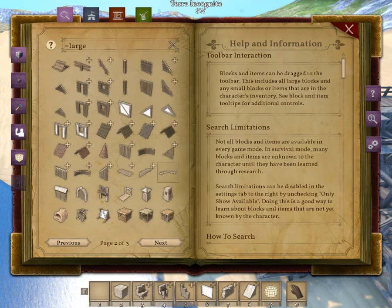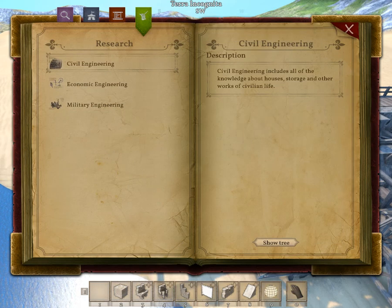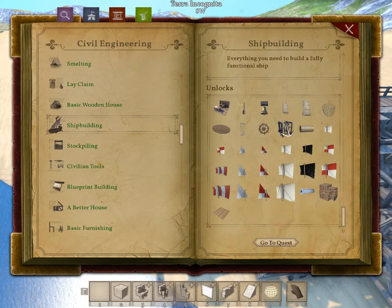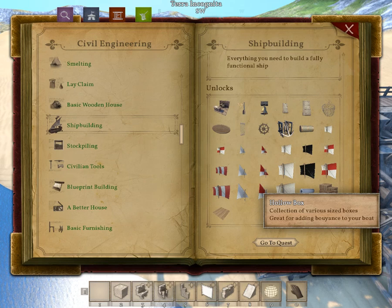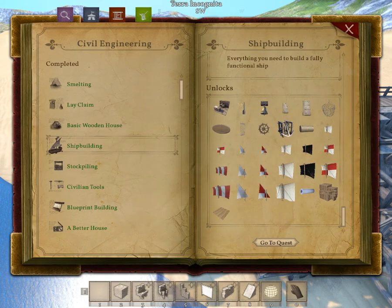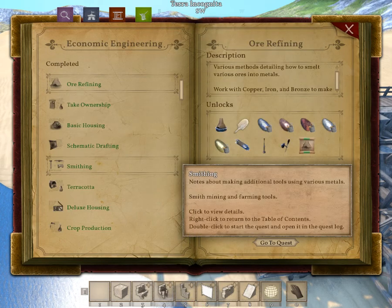There was a mod for a spyglass, but apparently it's not here. Oh — Shipbuilding — okay so there's that mod. Wall mount for fish or anything you want, hollow box great for adding buoyancy to your boat — sounds good — anchors. All right.